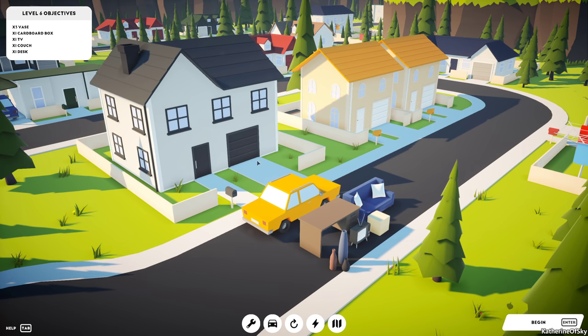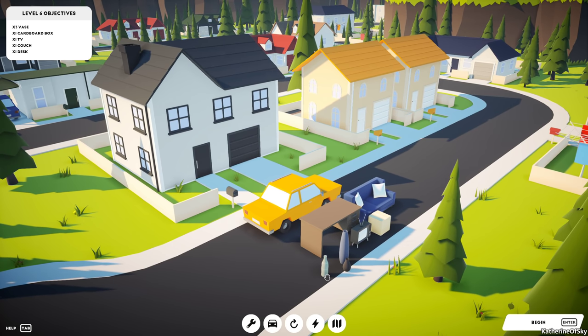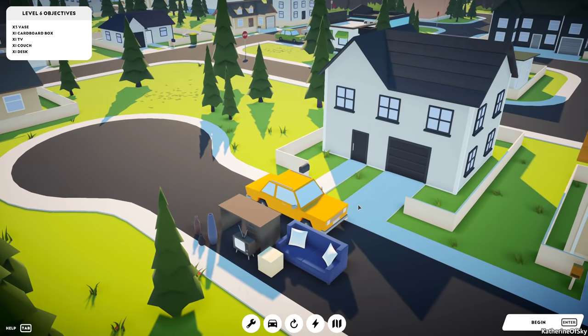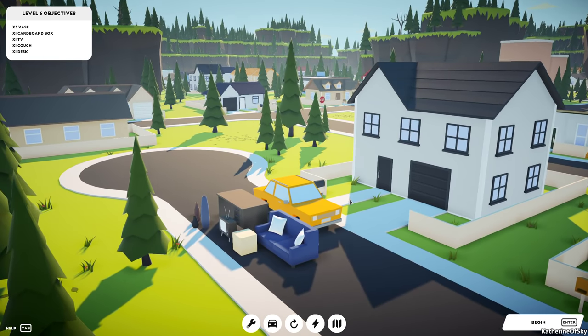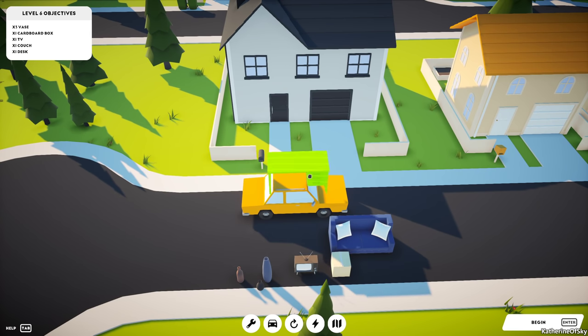We have a tiny bit more stuff on this level. Here are our objectives in the upper left corner: three vases, one cardboard box, one TV, one couch, and a desk. We have a sedan and have to figure out how to place everything on our car. We can lay stuff on its side, flip it over, and turn things at 90-degree angles.